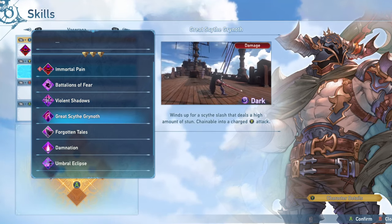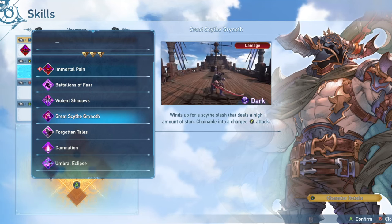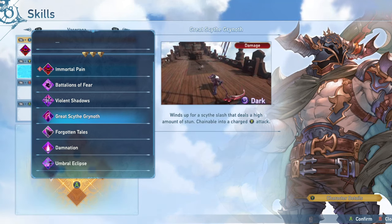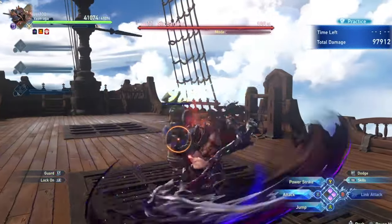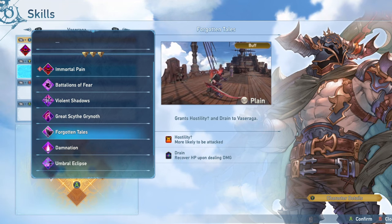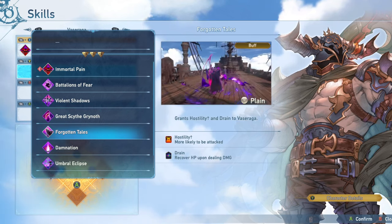Great Scythe Grinoth deals a high amount of stun damage, but the actual damage isn't really that impressive. Stun damage doesn't matter much on Vasaraga because link attacks aren't something you'll be doing very often - most of the time it would be a big DPS loss unless you can activate link time or it falls right at the end of a combo. Forgotten Tails grants Hostility and Drain, making you more likely to be targeted and recovering HP on damage. It doesn't really synergize well with going for maximum damage with charged attacks and trying to stay at full HP, so it's not needed.